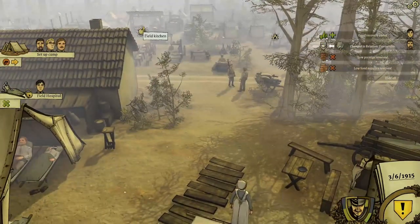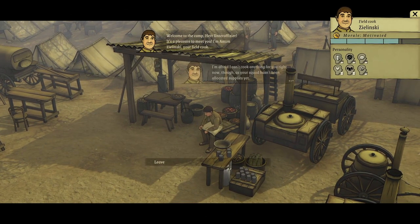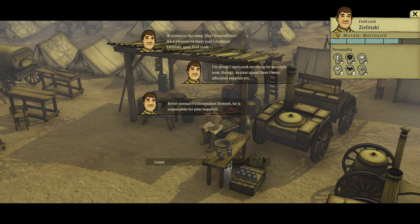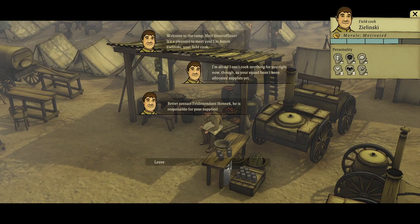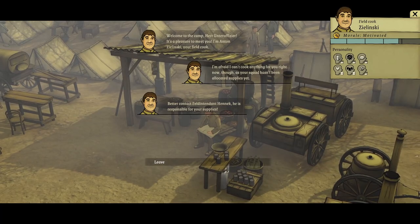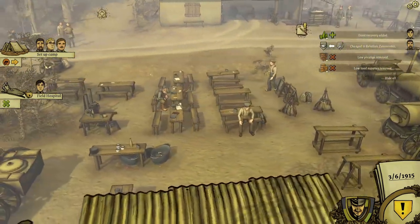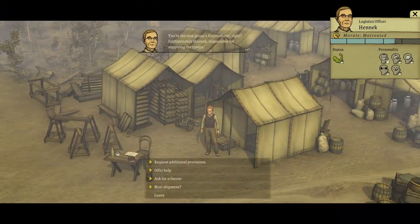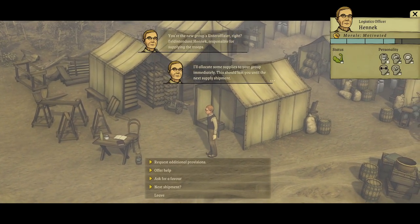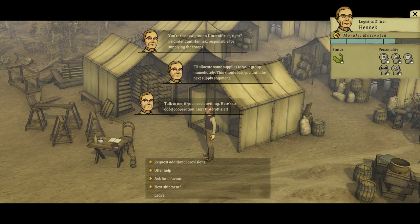Now, what else have we? Field kitchen. Field cook Zelinsky. Welcome to the camp, Anto-Officier. It's a pleasure to meet you. I'm Anton Zelinsky, your field cook. I'm afraid I can't cook anything for you right now, as your squad hasn't been allocated supplies yet. Better contact Feldintendant Hennick - he is responsible for your supplies. Feldintendant Hennick, where are you? He must be in headquarters. Logistics Officer Hennick - the new group's Anto-Officier. Right, Feldintendant Hennick responsible for supplying the troops. I'll allocate some supplies to your group immediately. This should last you until the next supply shipment. Talk to me if you need anything. Here's to good cooperation, Anto-Officier.